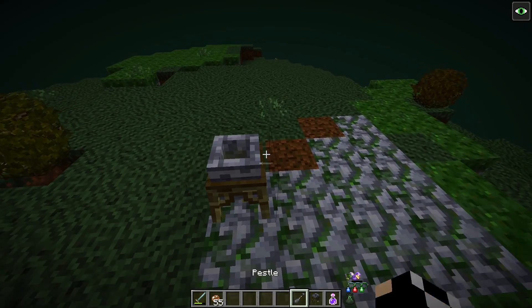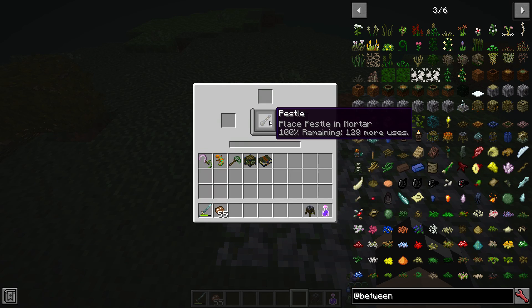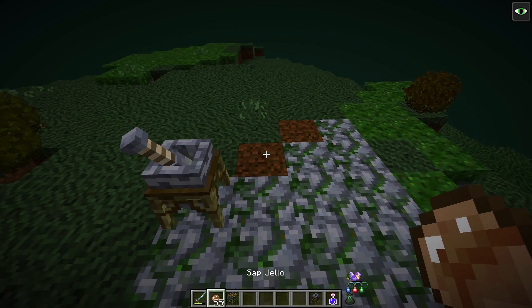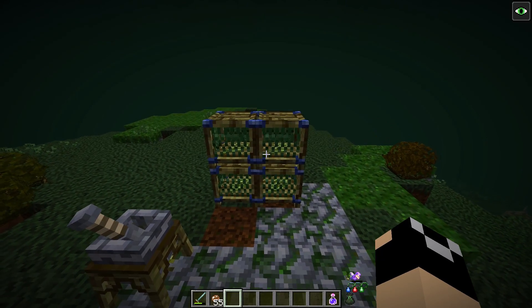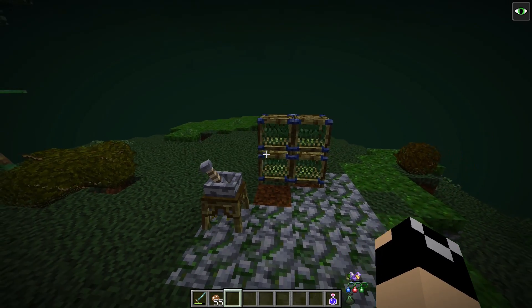Once you've got your Mortar and Pestle, just take your Pestle and slot it in. You can freely remove and add Pestles back in — your Mortar does not have durability, so it lasts forever. Get yourself a few Gecko Cages and capture a few Geckos. You're going to need a fair number of them — usually in my experience around 14 to mid-20s. It just depends on how many aspects you find on different things.